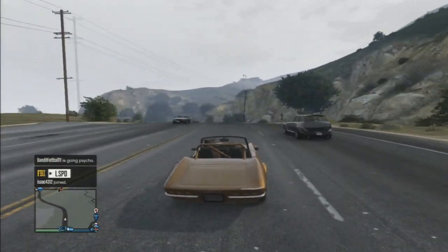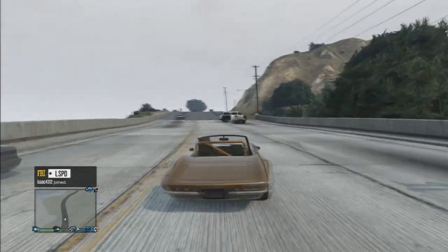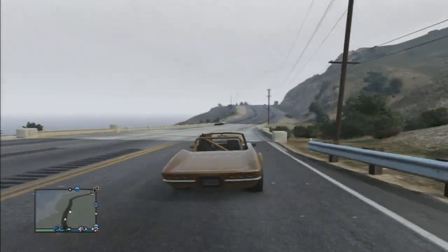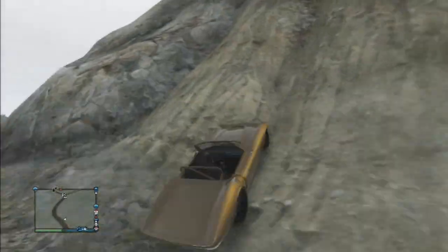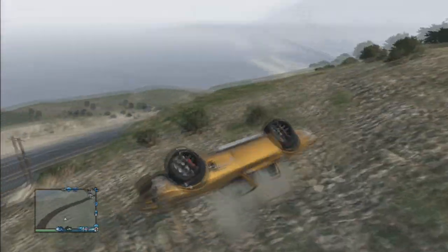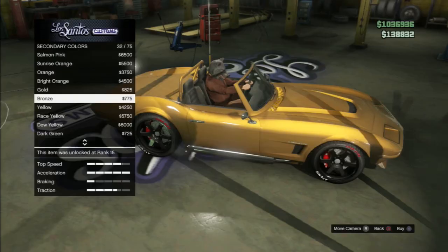This thing feels really fast, though I haven't been in a Zentorno in a while. This car loves to skid — I'm telling you, the classic Corkett is built for drifting. I really want to put this thing in the air like that airplane right there, so I'm just going to hit this jump and launch ourselves up into the sky. This car does remind me of the Dinka Thrust because it feels light — it has that secret touch to it.